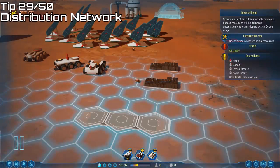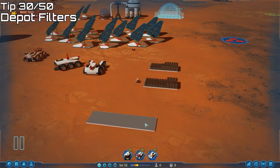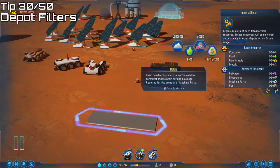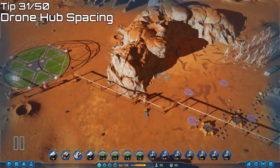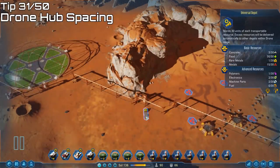Universal depots are a great way to create a distribution network for resources around your base, because your drones and shuttles handle it automatically. But you don't always want everything everywhere, so you can filter resources out — click on the resource you don't want and it won't be distributed to that depot. When spacing out drone hubs, try to make them just overlap each other so they can automatically repair each other if one malfunctions, and the overlap also makes a great place for a universal depot.